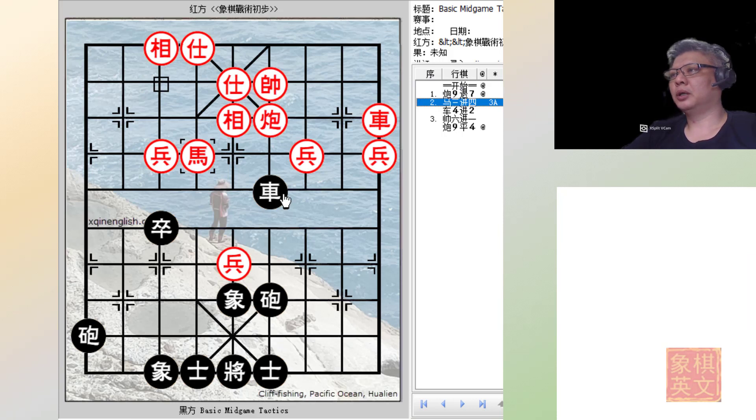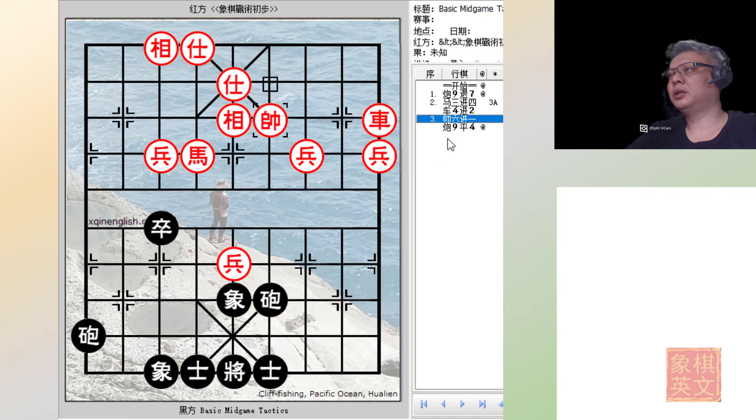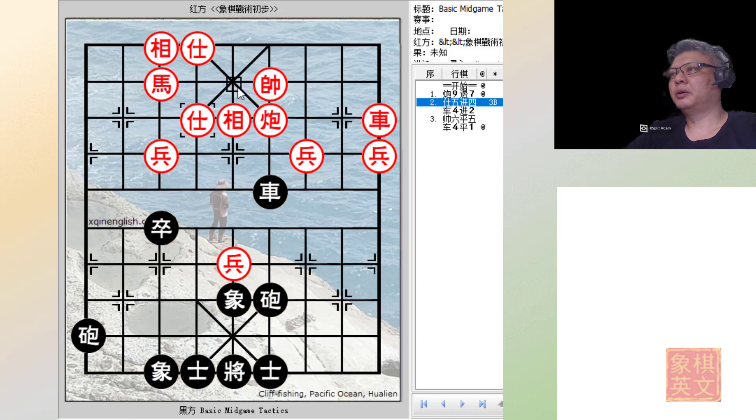But it would be too late, because black would simply capture the chariot. This would be a double check, so the only viable move for red would be to use the king to capture the chariot. But unfortunately, this would be a checkmate.